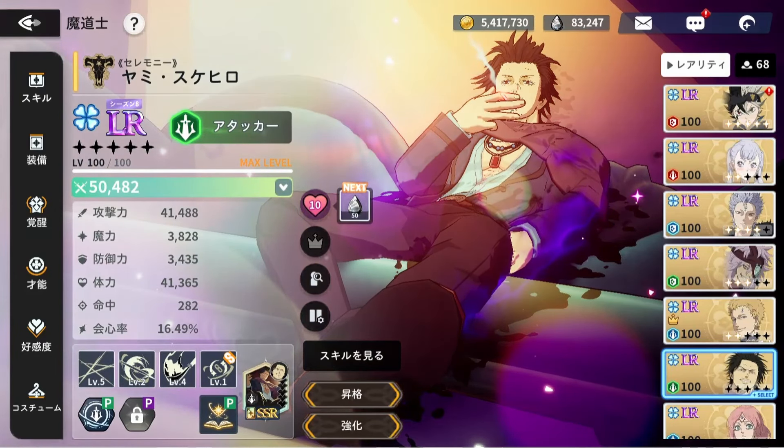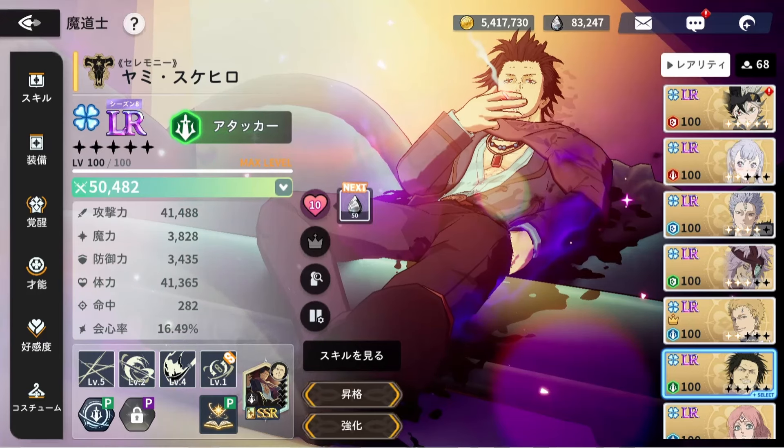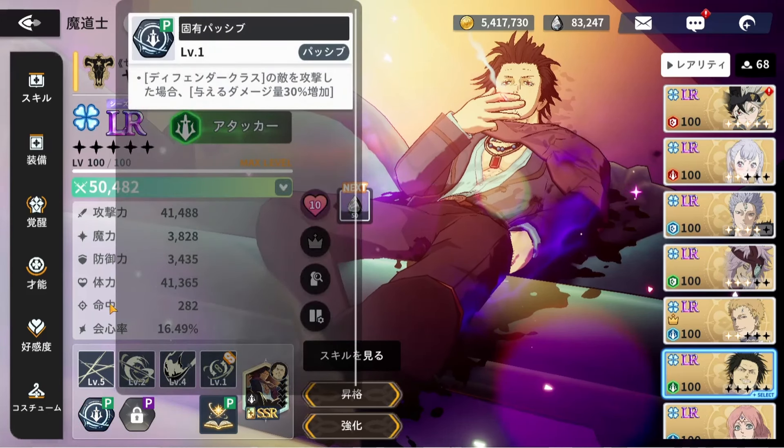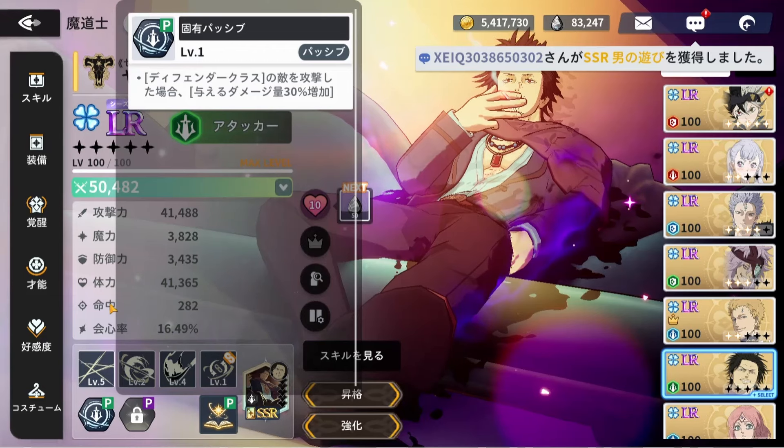All right, so we are back with the seasonal Yami showcase. Before that, let's take a quick look at his kit. His LR passive is 30% more damage to defender characters — very basic LR passive.